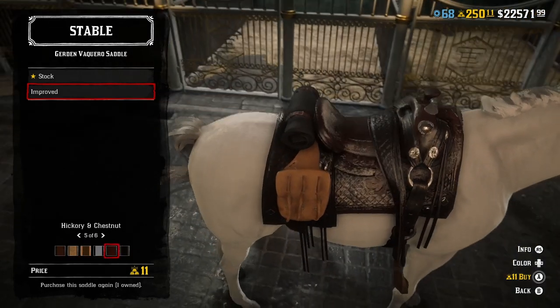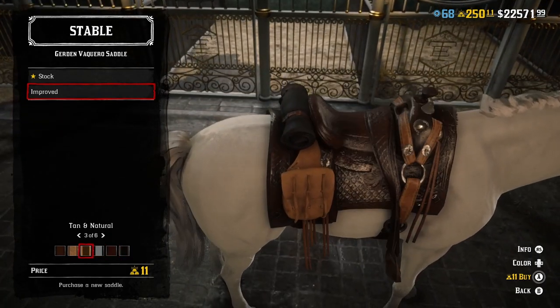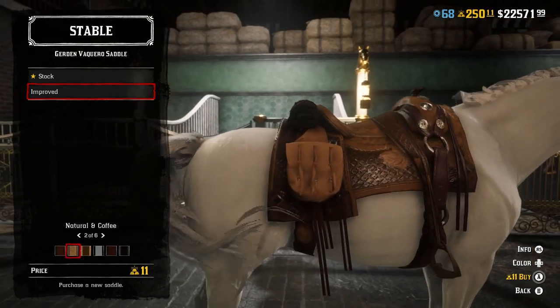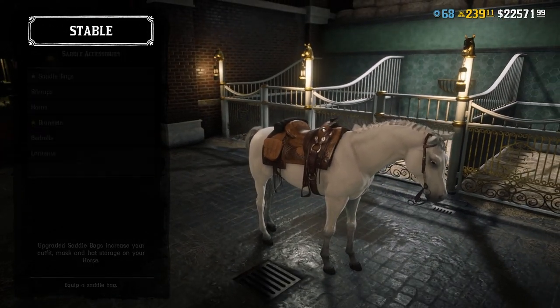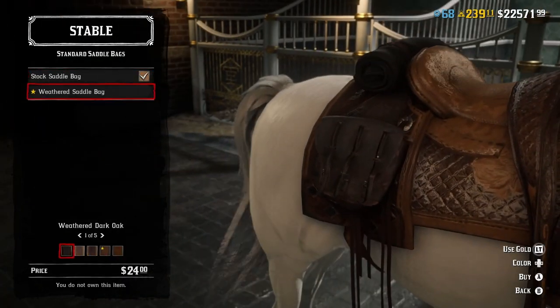You can choose the color of your saddle. I'm probably gonna go for this one — it kind of goes with the white of the horse. So I'm gonna buy that for 11 gold.